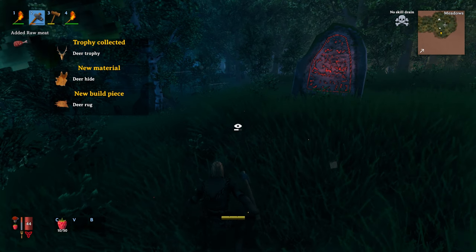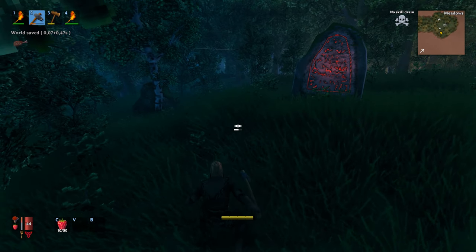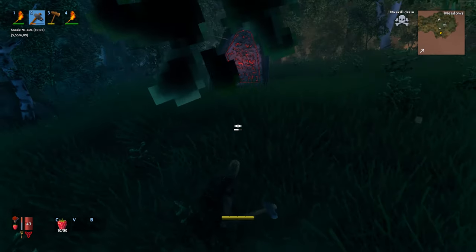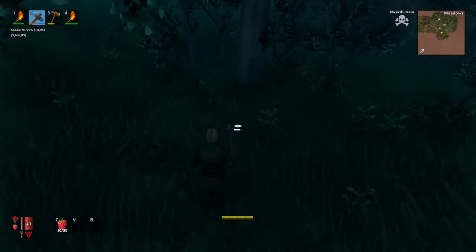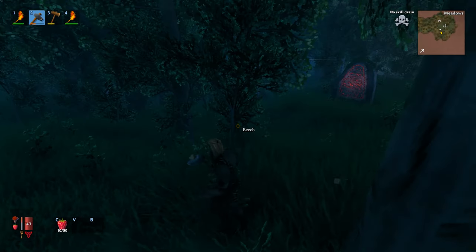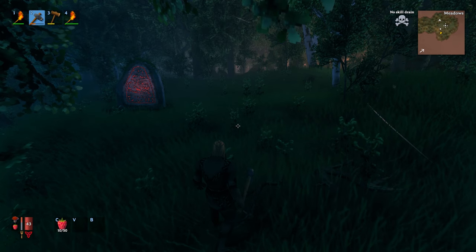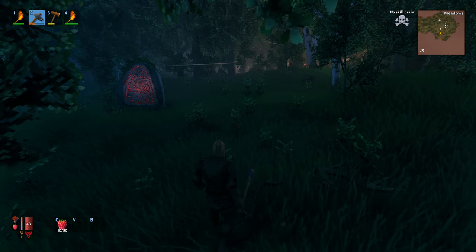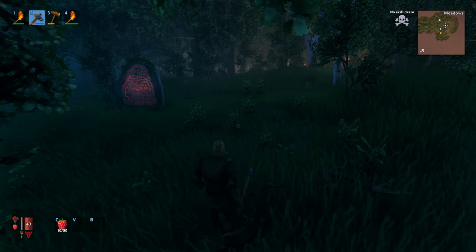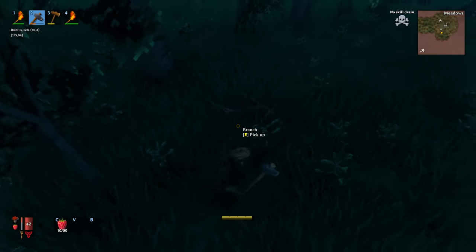We killed the deer — it dropped a deer trophy, and we need two to summon the first boss. It also unlocked new recipes like leather armor. That's basically day one: kill deer, focus on boars, and get some honey which we'll cover in part two.